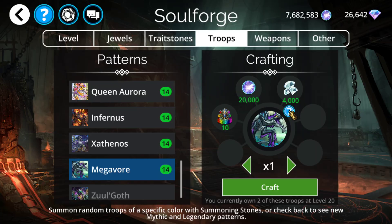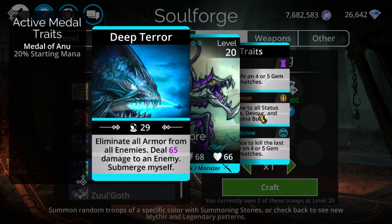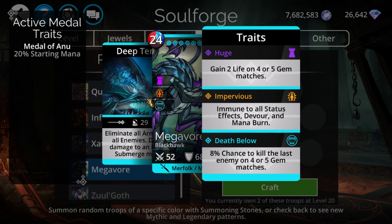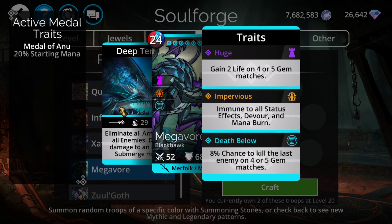Megavor is somewhat worth mentioning. On paper, his traits are like some of the best in the game in theory, but it's so luck-based that it ends up making it not as good. He has some HP every extra turn, Impervious, which is obviously good on anything, and an 8% chance to kill every single extra turn. The biggest issue is this 8% can be so inconsistent that some battles you won't get it a single time and other battles you get it like three times — making it inconsistent for things like Guild Wars. Also, instant kills don't count as damage in Guild Wars, so it doesn't score as well.